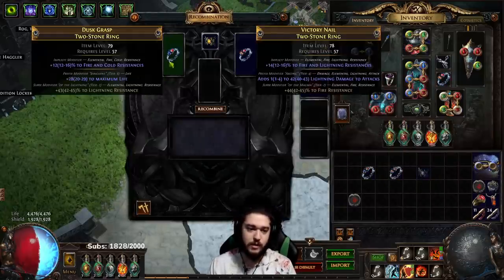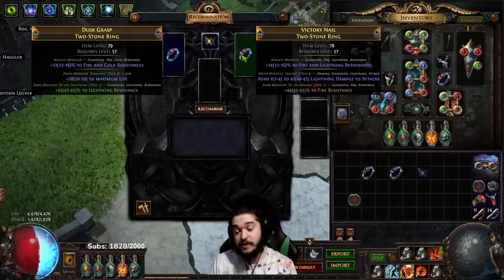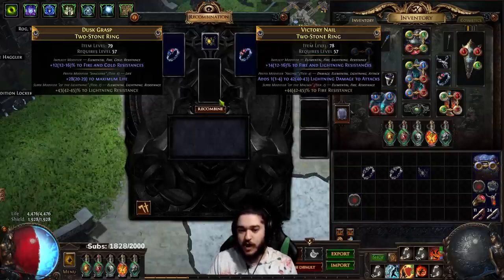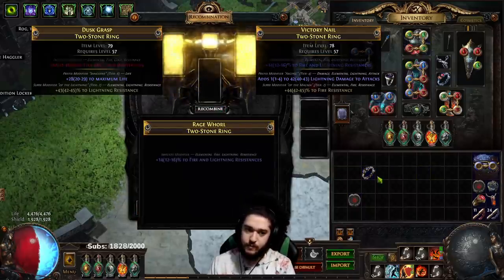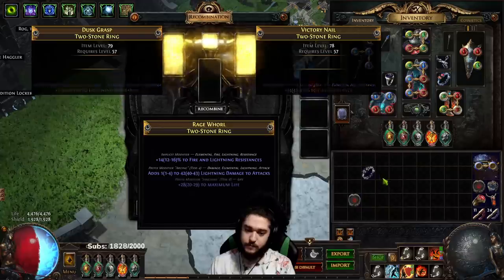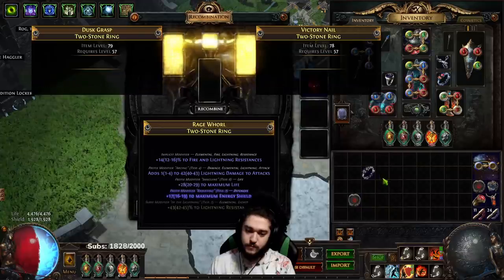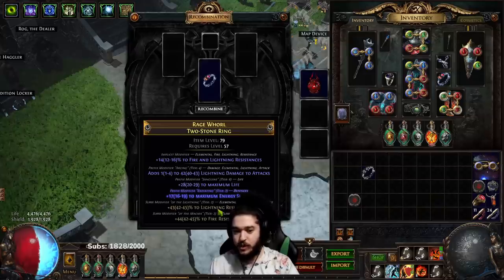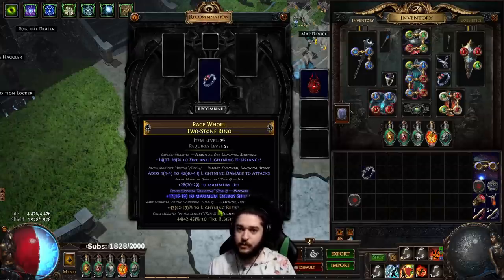Then you do a jewelry recombinator - put both of them in. There is a chance, not guaranteed, but there is a chance it spits out with two fractured mods.